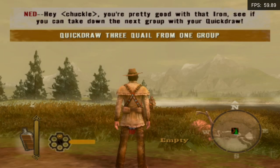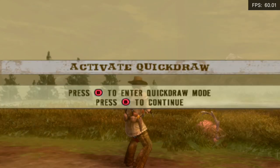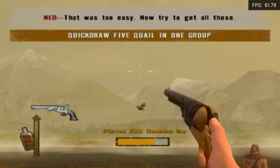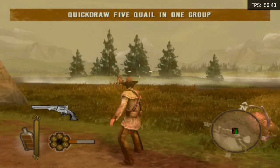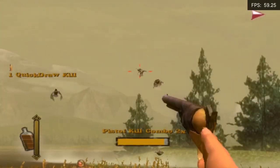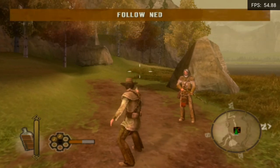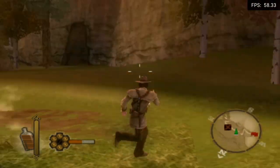How do I reload? You're pretty good with that iron. See if you can take down the next group with your quick draw. It's Y — okay. That was too easy. Now try to get all these. There we go — got him. I'm a natural. What's next? We're burning daylight, let's go hunt us some elk. Right on the d-pad to switch. The framerate kind of craps the bed.